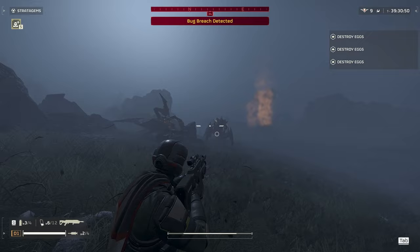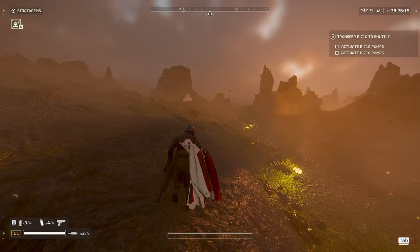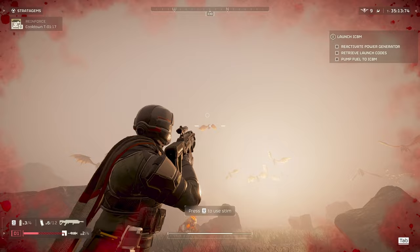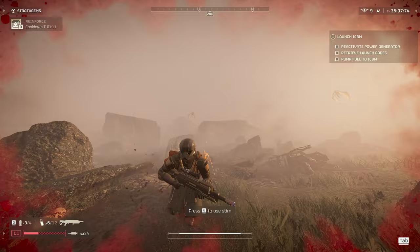Next up we have the Stalker. It takes a lot of damage from the Erupter and should be killed in one shot if placed properly. Shriekers can be a little harder to target as they fly around all over the place. The good news is if you do hit one, you might hit more than one — you can take out multiple at once if they're near each other.